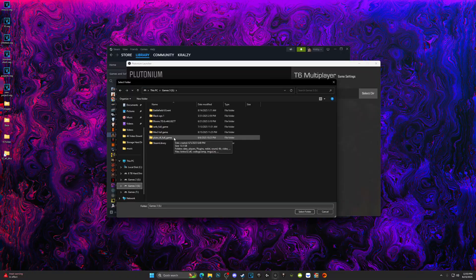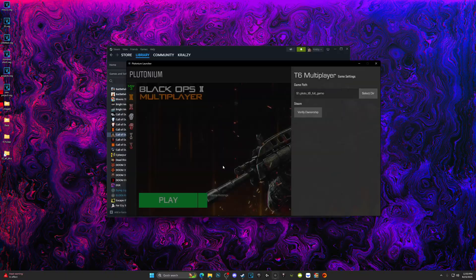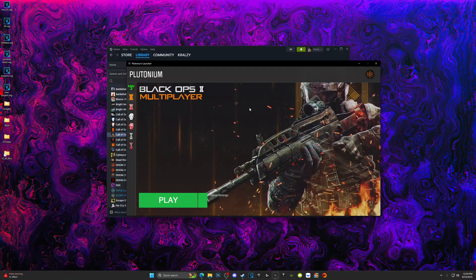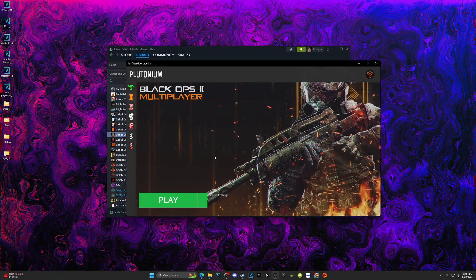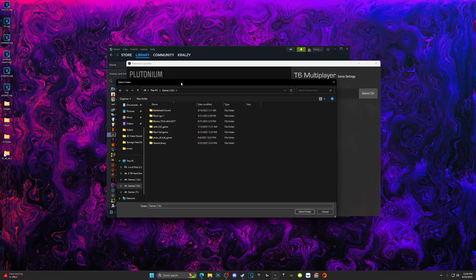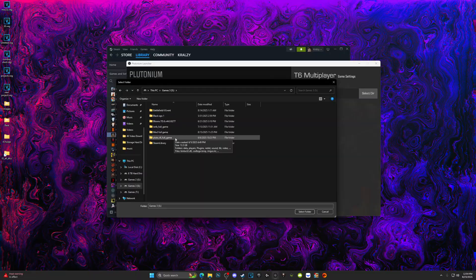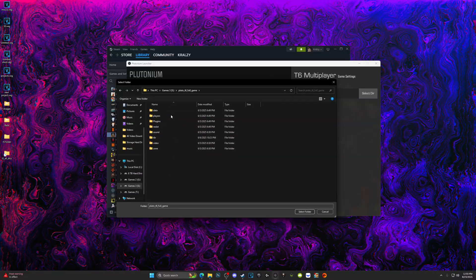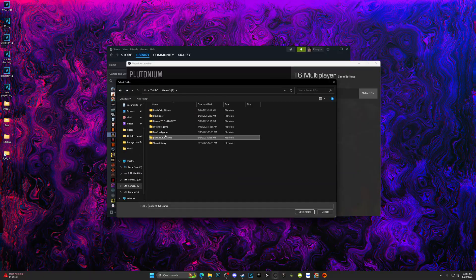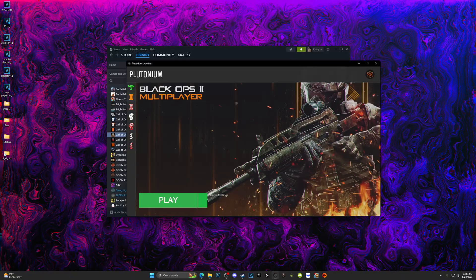Back in the Plutonium app, click Game Settings, then 'Select Directory.' For me I'm going to go to my Games drive where it's stored as 'Plutonium T6 Full Game' and click 'Select Folder.' That is it — that's all you have to do. When setting up the directory, make sure you select the base Black Ops 2 folder — do not enter inside it. Just click on where it says Black Ops 2 and click Select Folder.